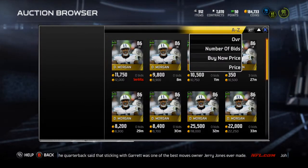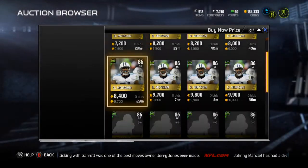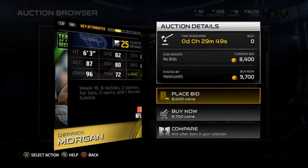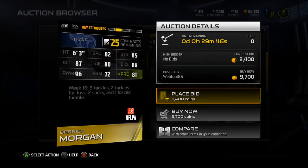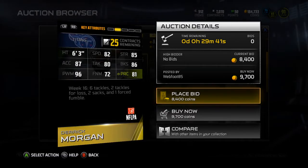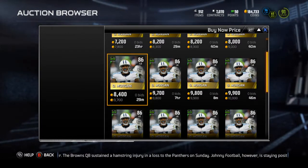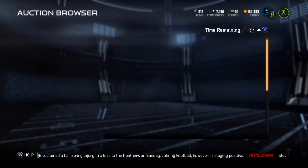Derek Morgan is the next card. He's an 86 overall. He has 82 speed, 85 strength, 87 Excel, 80 tackle, 86 block shed, 96 power move, 72 finesse, and 81 play recognition. So not a terrible card, not too bad for an 86 overall, and one of the few Titans that have actually come out. So not bad.